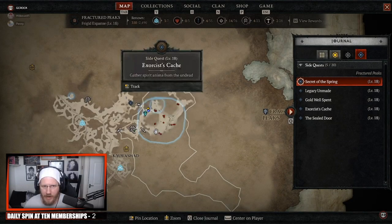First, here is the location on the map. In this area you're also going to pick up another sidequest called Exorcist Cache, and we thought that had something to do with it. We went and completed that. You can see in that area there's so much side activity going on, and we completed everything before realising that none of it had anything to do with Secret of the Spring.